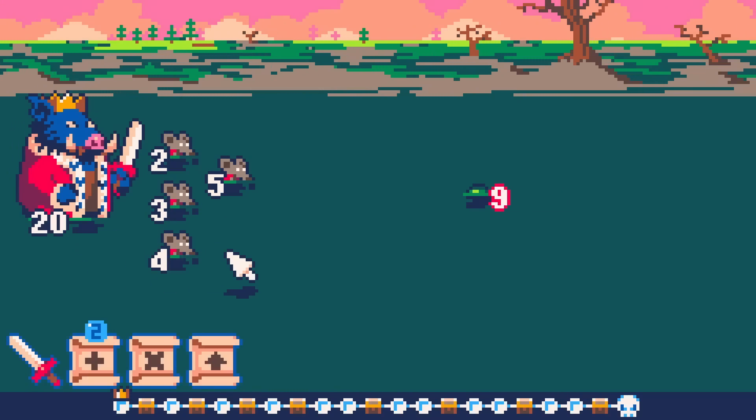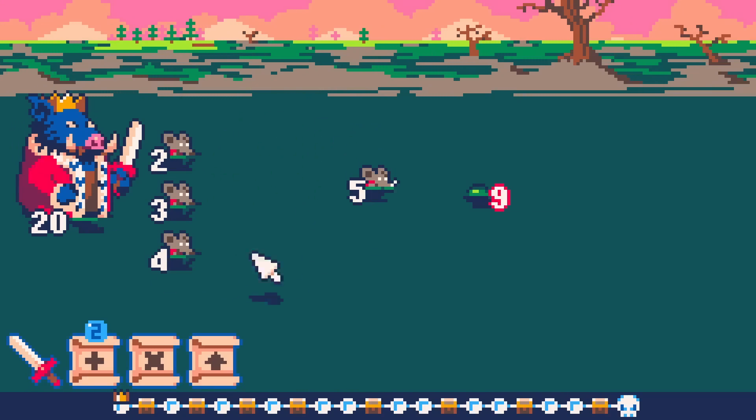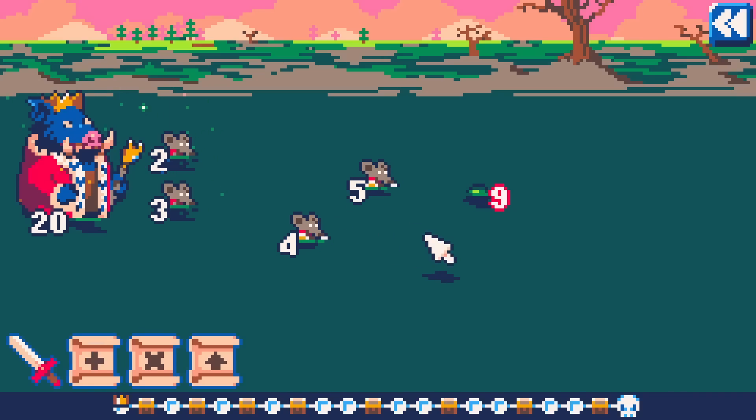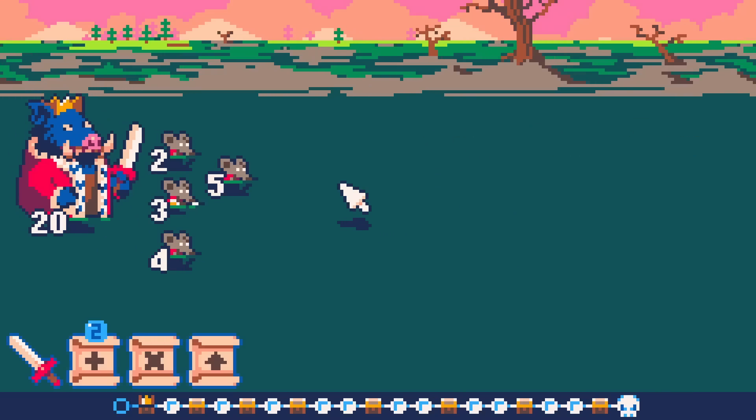Today these little soldiers are going to help our king march through a swamp and take out all the enemies, but not by themselves because they don't do very much. What we need to do is take these five and four soldiers, add them together to make nine, and then they can take out the slime in one hit. We get to move on and our soldiers come back to us.